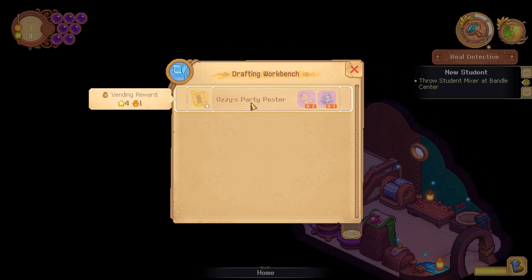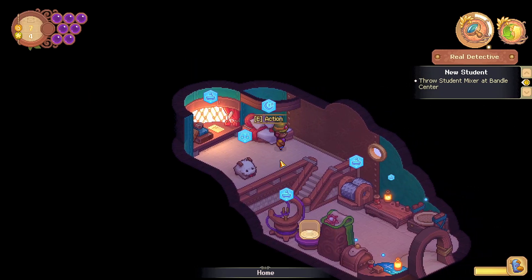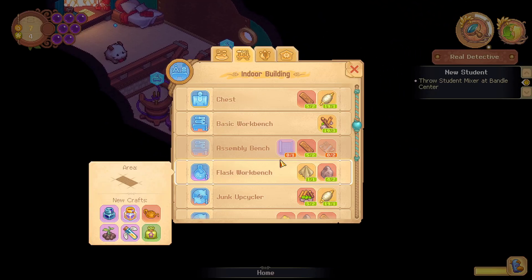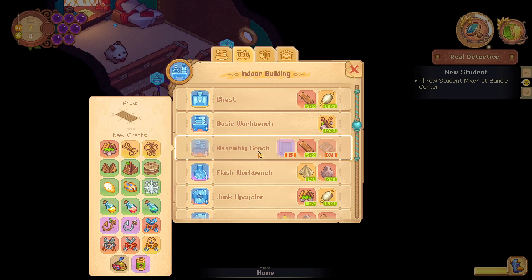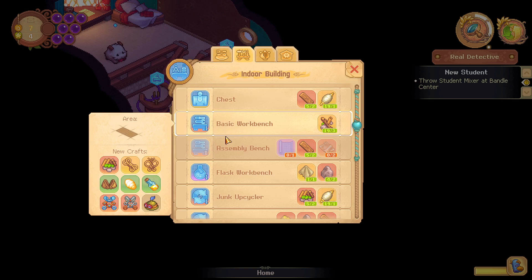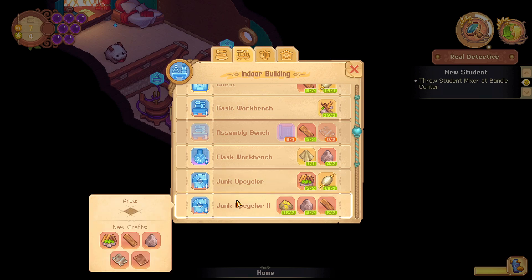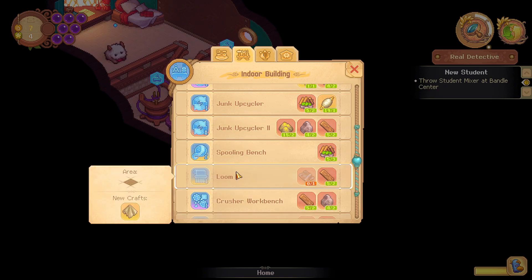What is this? So this is a drafting workbench. We don't actually need to make the party flyers yet, but we do have a quest to make ink and paper. Let's look at which of the workbenches we have that provides us with paper — so the loom here.